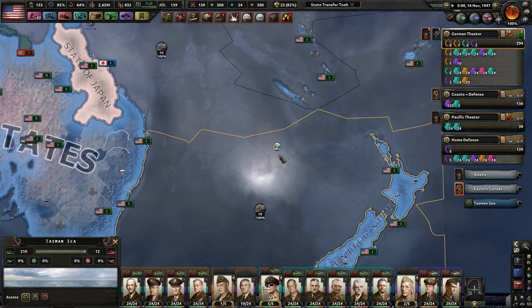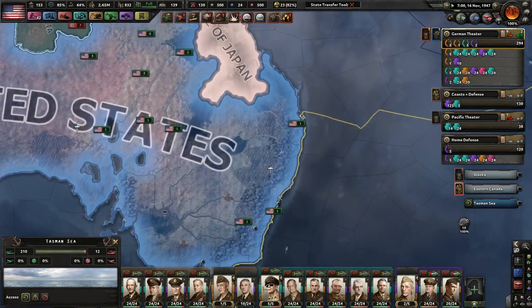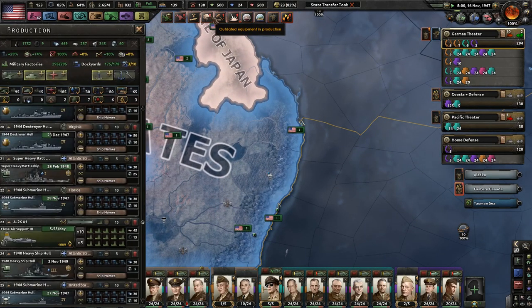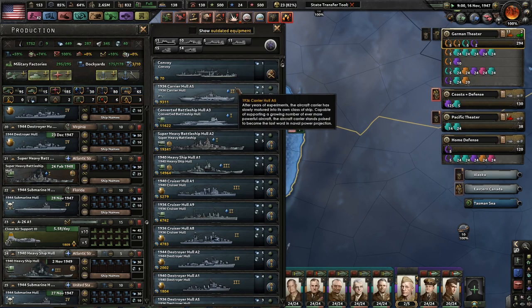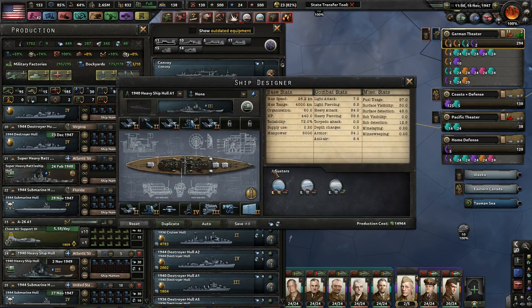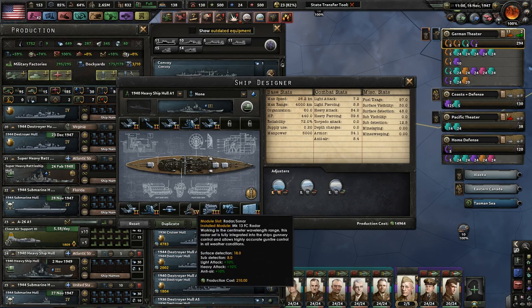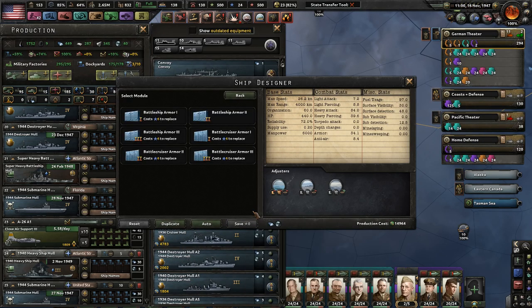Since technically we are not the only nuclear superpower — if you didn't know, I looked around and the Germans were working on some sort of nuclear technology as well. So it'll be good if we can take them out of the war as fast as possible.